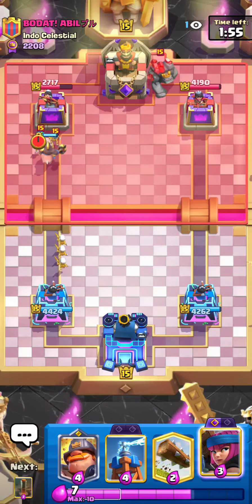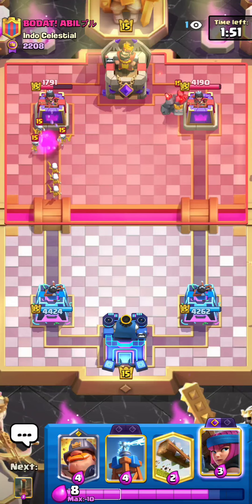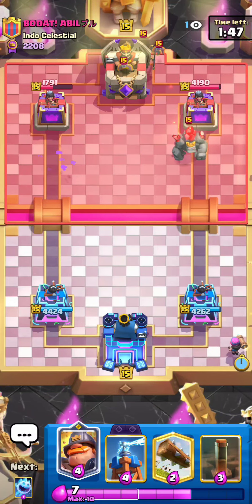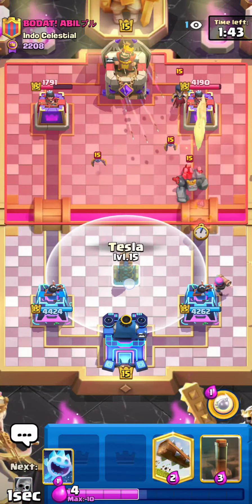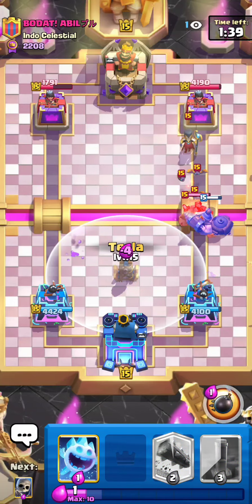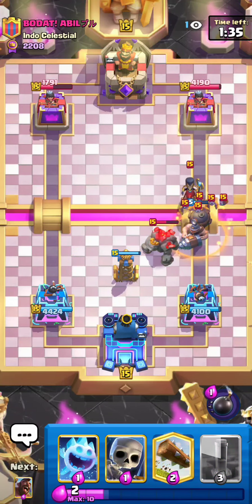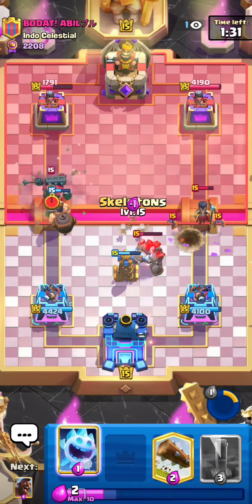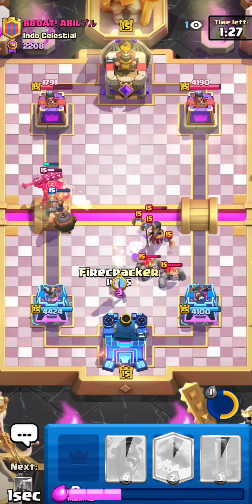Hog was not in the greatest spot a few months ago because of the Dagger Duchess, which was so oppressive against the Hog. But courtesy of the most recent balance changes, Dagger Duchess did receive a well-deserved nerf, and now everyone is back to using the Princess Tower. I'm playing this deck — Hog Rider Earthquake — which is going to have the Mighty Miner, and for evolution options we have the Evo Firecracker and the Evo Tesla.